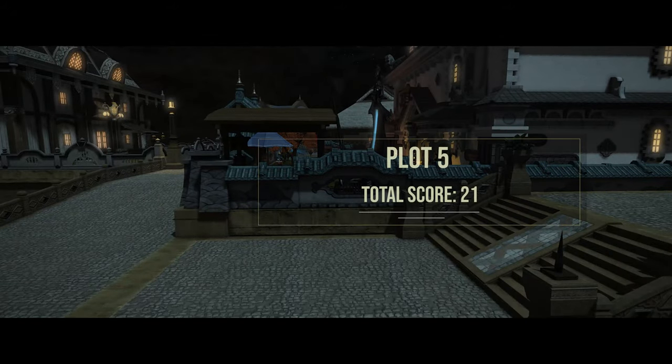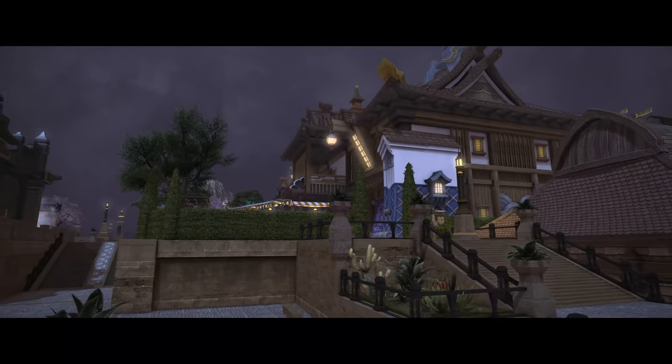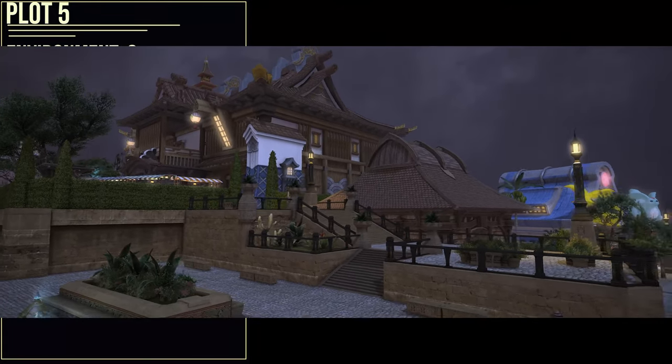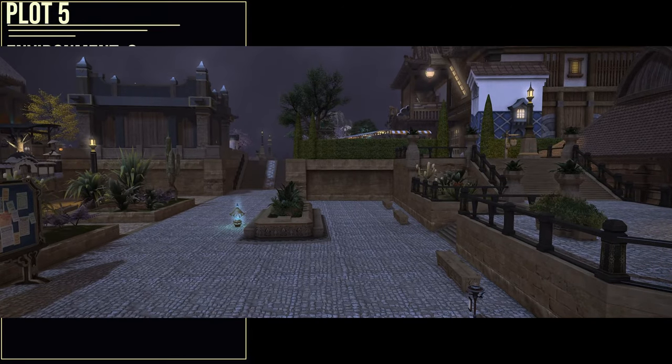Our first house is plot 5. For a quick rundown: environment is a 7, market board access is a 9, and isolation is a 4, for a total score of 20. That's actually pretty good. Let's get into the reasoning, starting with the environment.